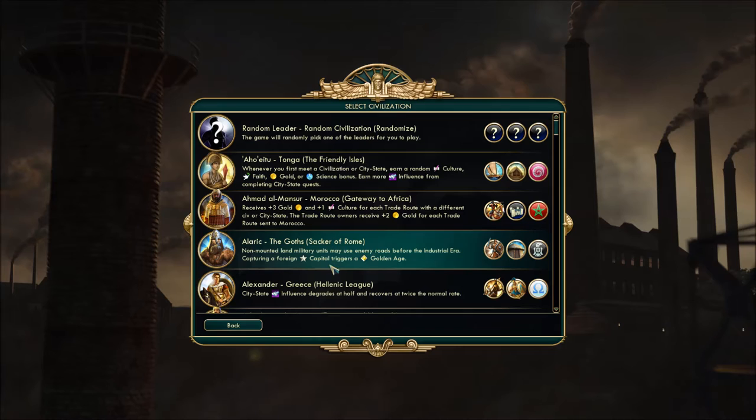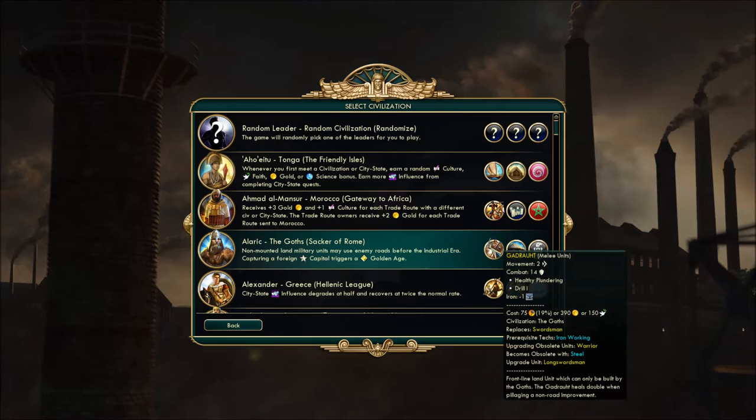Next one up: Alaric of the Goths. Non-mounted military land units can use enemy roads before the industrial era — pretty good for invasion planning. Additionally, capturing a foreign capital triggers a golden age. The unique unit replacement is the swordsman replacement called the Godhraut. It's a frontline unit that can double heal when pillaging a non-road improvement, starts with Drill I, and still requires iron with about the same strength as a swordsman.